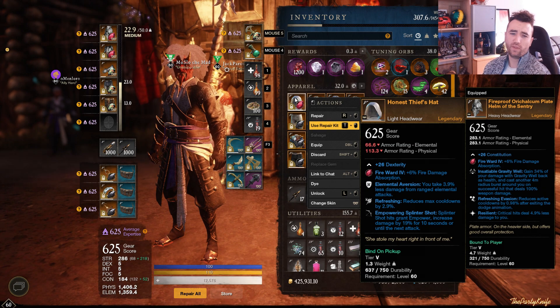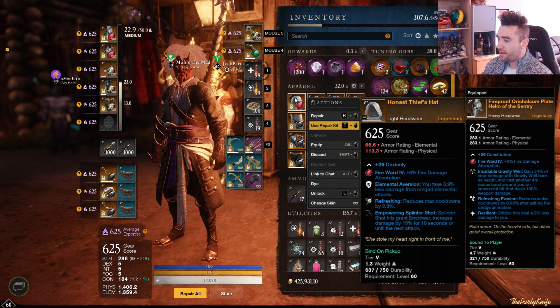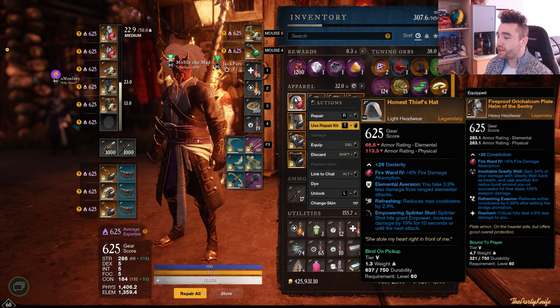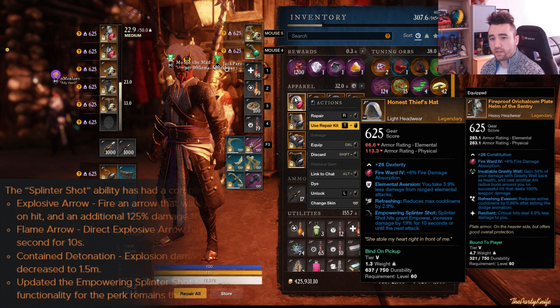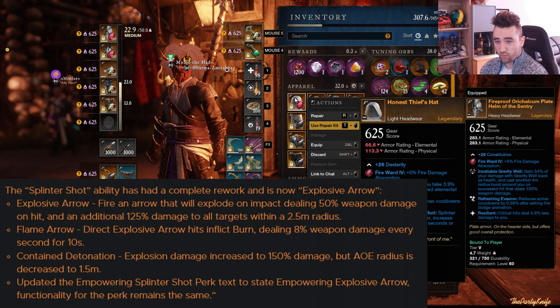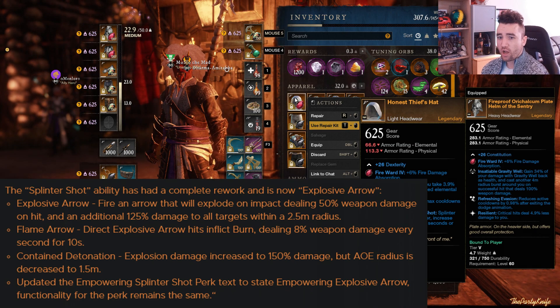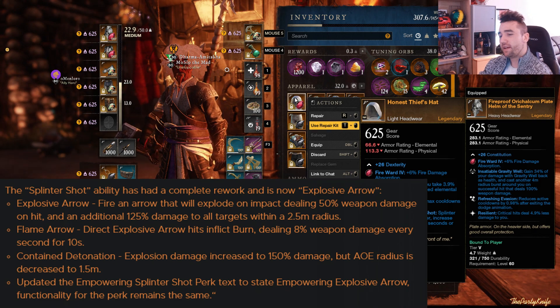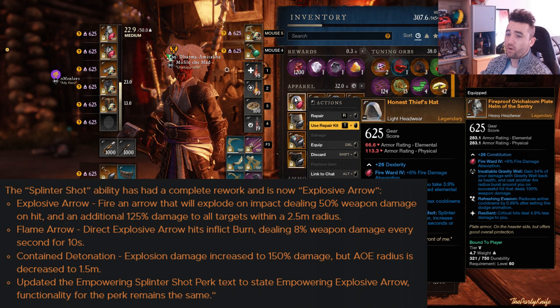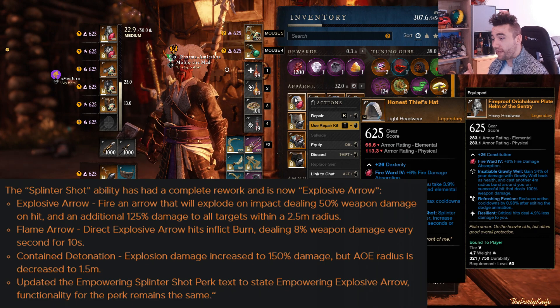You might be thinking — PK, Honest Thieves' Hat with Empowering Splinter Shot, who the hell uses Empowering Splinter Shot? Now, I used to run it as a dungeon DPS, but they're going to change the whole ability of Splinter Shot to Explosive Arrow. Because the ability is being changed, the ability perk is also being changed to the Empowered Explosive Arrow perk. The Splinter Shot ability has a complete rework and is now Explosive Arrow: fire an arrow that will explode on impact, dealing 50% weapon damage on hit and an additional 125% weapon damage to all targets within a 2.5 meter radius. Essentially the direct hit is going to be a total of 175% weapon damage, and then you have 125% weapon damage in an area around. The Empowered Splinter Shot perk changes to Empowered Explosive Arrow, but the function remains the same — meaning it's going to be an identical perk for the Explosive Arrow, which might very well be a viable choice in the upcoming patch.